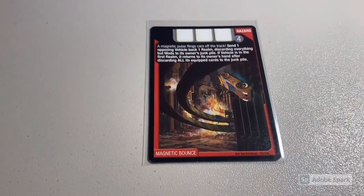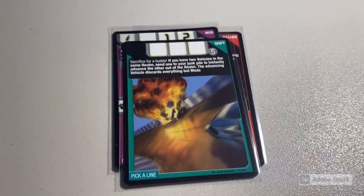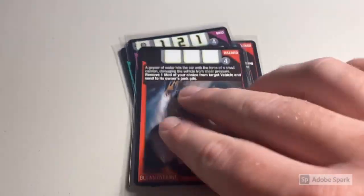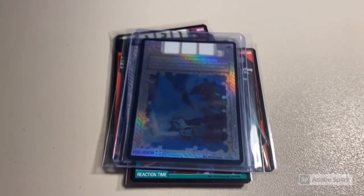Moving on, we sold another lot of nine near-mint cards: Magnetic Bounce — my last copy — Grappler Claw, Pick a Line, All or Nothing, my second-to-last Dragon Torch, Blown Hydrant, Folding Corners, Reaction Time, and the only copy of Fog Vision I had in stock — gone again. Total was $61 even to a return buyer.